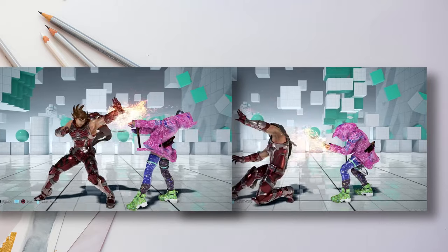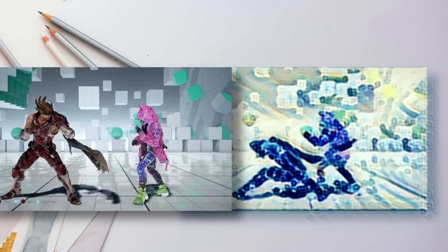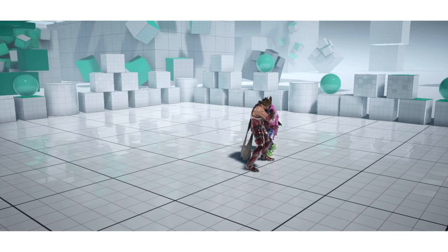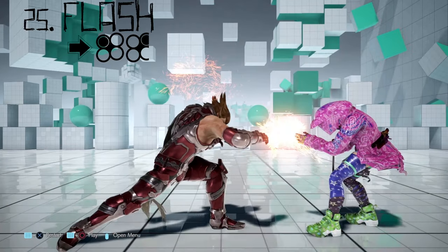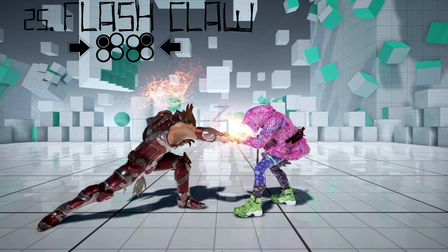You can also, after flash claw and charge factor hit, press nothing. That may very well save you from certain types of attacks. You can delay pressing a button in silent entry, but again you also cannot block. Now flash claw all by itself — performing the hits and holding back — Lars is plus three.